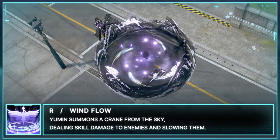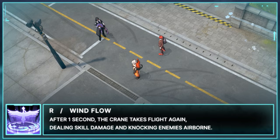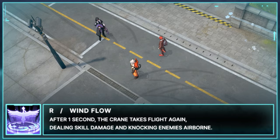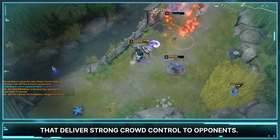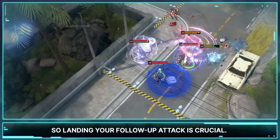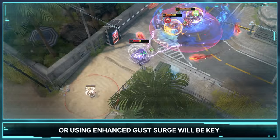R, Wind Flow. Yumin summons a crane from the sky, dealing skill damage to enemies and slowing them. After 1 second, the crane takes flight again, dealing skill damage and knocking enemies airborne. This skill slows enemies when activated, making it easier to land hits and applies additional skill effects that deliver strong crowd control to opponents. The additional skill damage and effects triggered after 1 second are extremely powerful. To land the follow-up attack is crucial. To maximize the skill's impact, complementing your allies' skills or using Enhanced Gust Surge will be key.